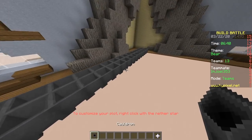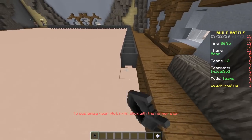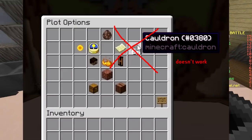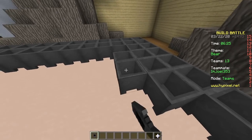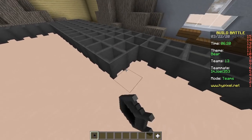First of all we have to place cauldrons everywhere — the entire floor. Oh yes, and we cannot just use the little menu because that doesn't work. Nope, doesn't let you. And then we'll have two to three minutes left, which is when we start the actual pixel art.